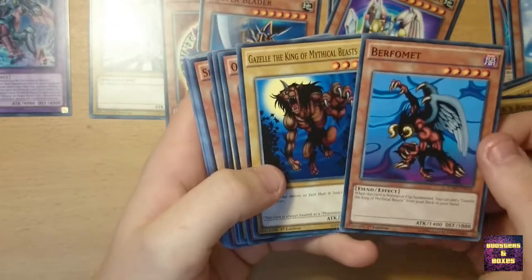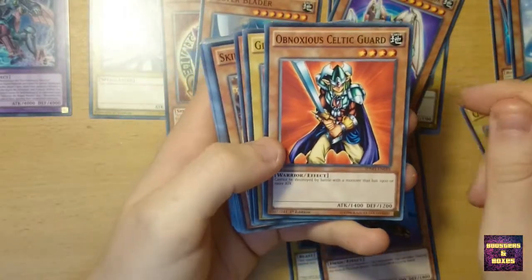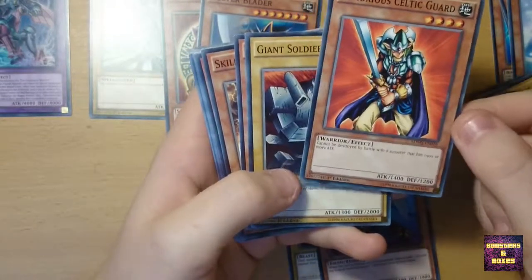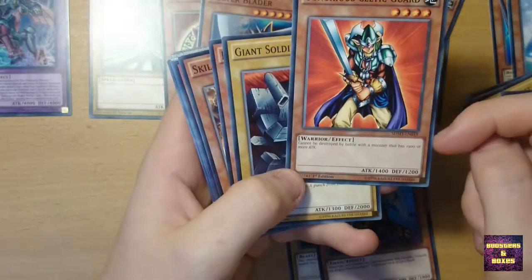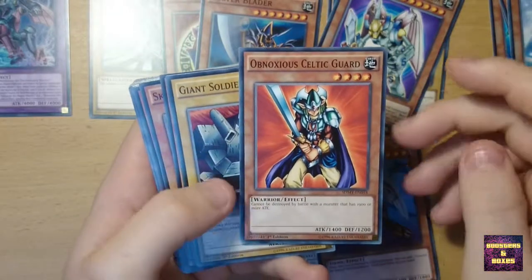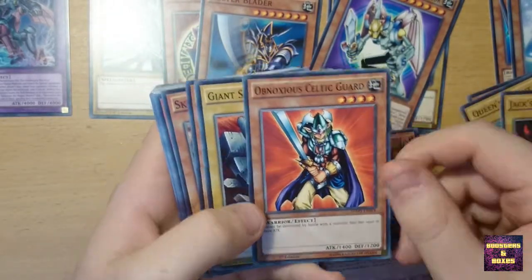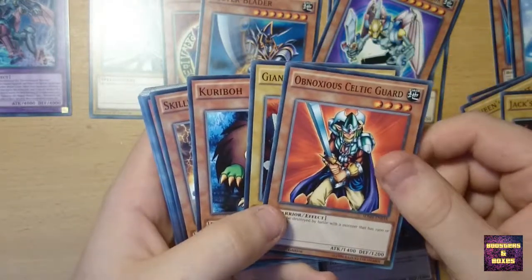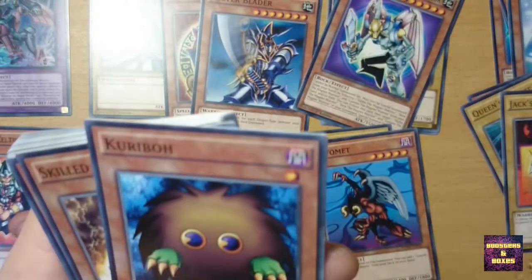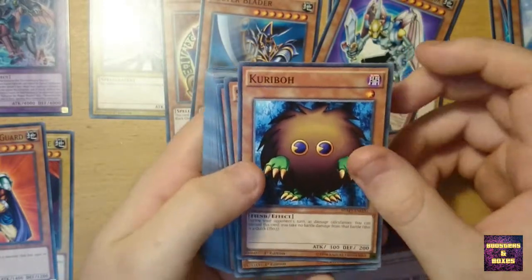Together with Gazelle the King of Mythical Beasts, who we will see again later. Then we have Obnoxious Celtic Guardian — I always liked him. He cannot be destroyed in battle with a monster that has 1900 attack or higher, so he's pretty useful. With a decent equip card he might be very nice in battle. Giant Soldier of Stone, a basic high-defense card we all know from the beginning of the game. And Kuriboh, we all know him as well.